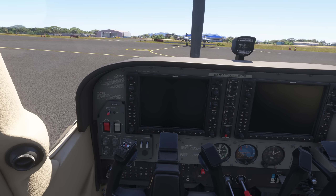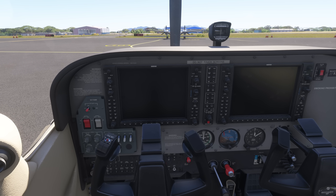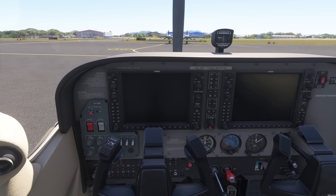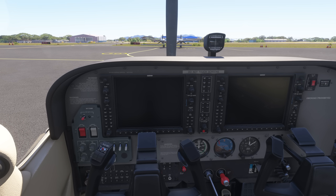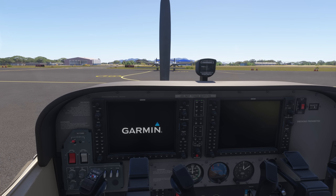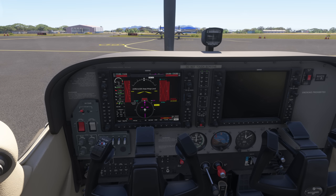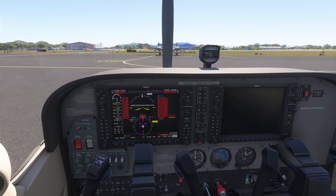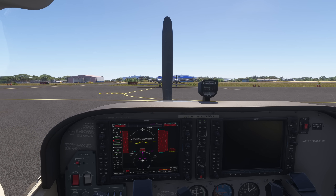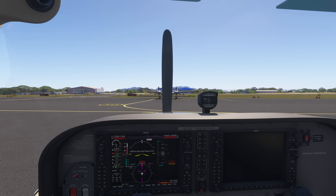Let's go rotating beacon on. Mixture rich — carb heat is non-existent. Let's turn the fuel pump on for priming. We'll go master and battery switches on, we'll crack the throttle. Let's see — we should get some fuel flow there for a little bit.